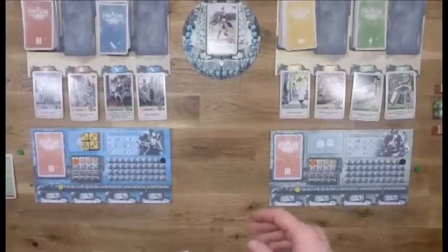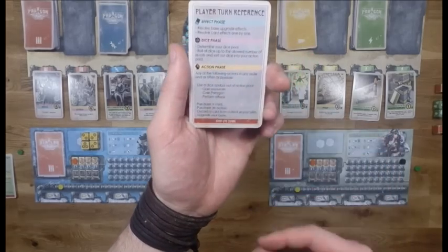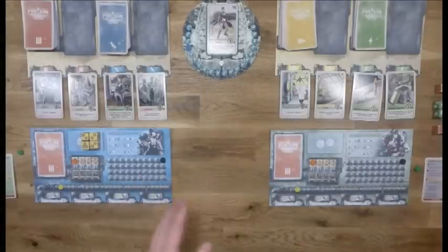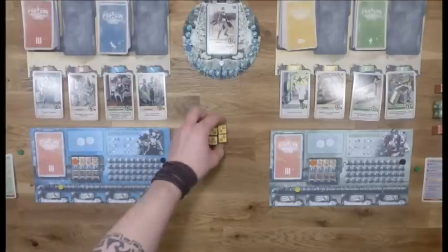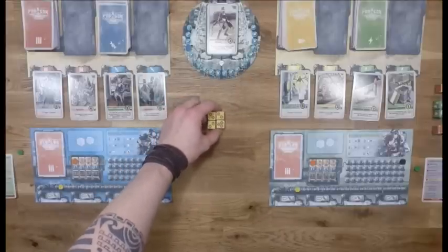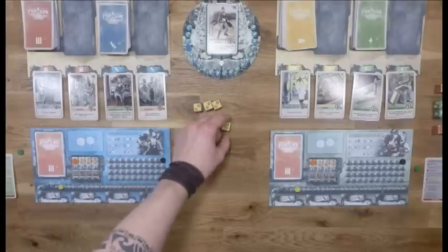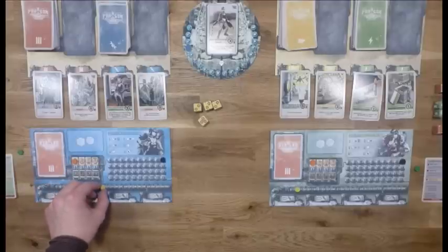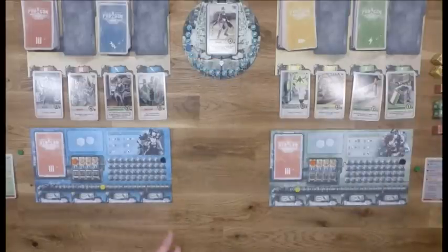The action phase is where you can do all the actions you want to do. The first thing I'm going to do is use the resource dice - spend them. When you spend the yellow resource dice, you get as many resources as you can see resource icons on them. This one gives you two, another two, and another two makes six, plus three more - you get nine resources total. I mark them on my tracker, moving up to eleven resources.